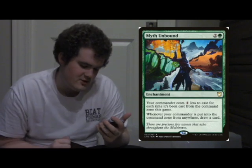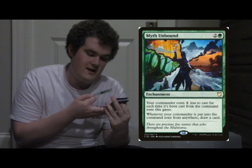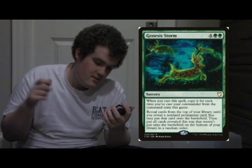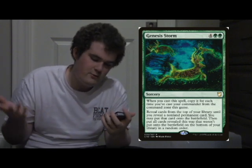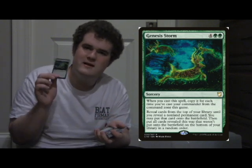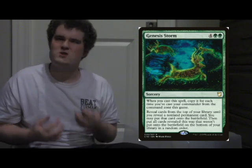Two cards I did want to mention: Myth Unbound — your Commander costs one less to cast for each time it's been cast from the Command Zone this game, essentially halving the Commander tax. If this card doesn't shoot up in price, I will be shocked. Also, when it's put into the Command Zone it helps you benefit off of field wipes, which is even better somehow. And then Genesis Storm — this is a really, really nice card, especially in this deck where you want to get enchantments out. Reveal cards from the top of your library until you reveal a non-land permanent, then put that card onto the battlefield. It helps you get through mana pockets or situations where you're not getting to the cards you need.